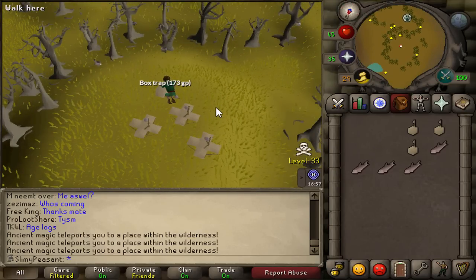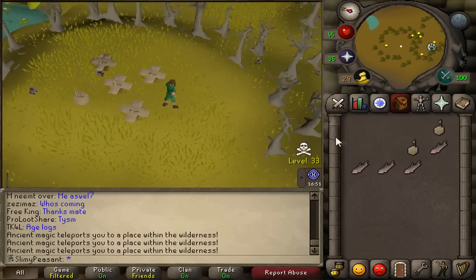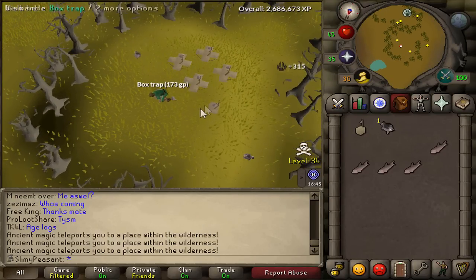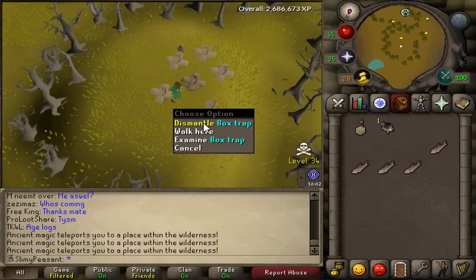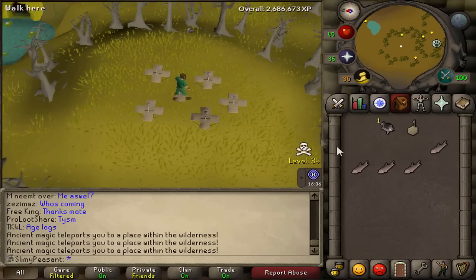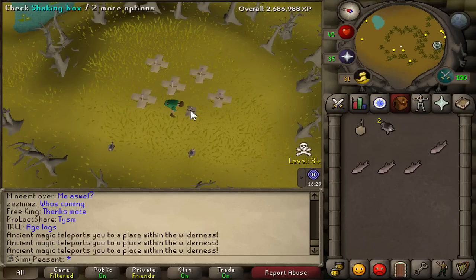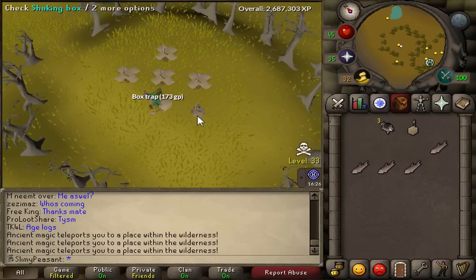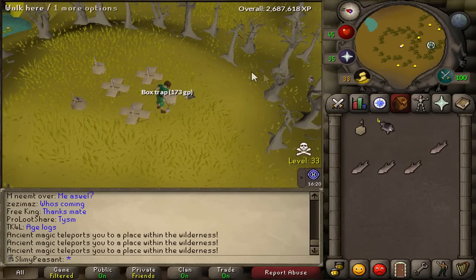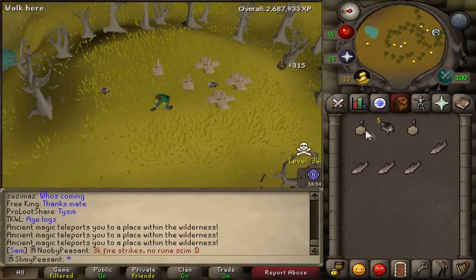Hopefully I'm not going to get PKed. I just have a bit of food but I'm planning to quickly log out if I see anyone - keep my eyes peeled. There's the sixth trap, looks great. If I see anyone I'll try to log out; if they get me I'll probably die. I'll bank every 100 chins just in case I do something silly and lose them all. I'm going to stay here till 83 - I need to catch 3.5k of these.